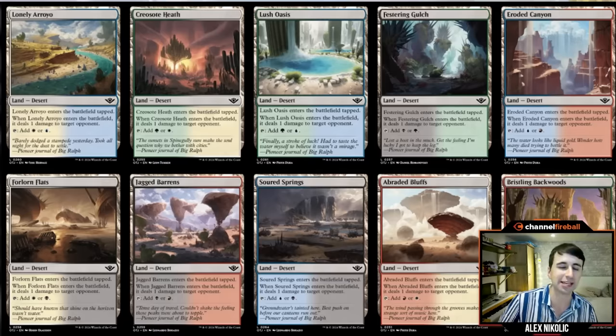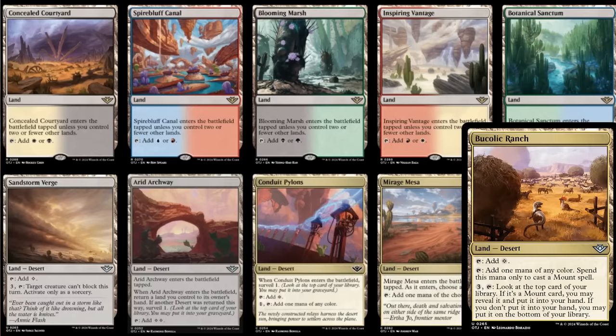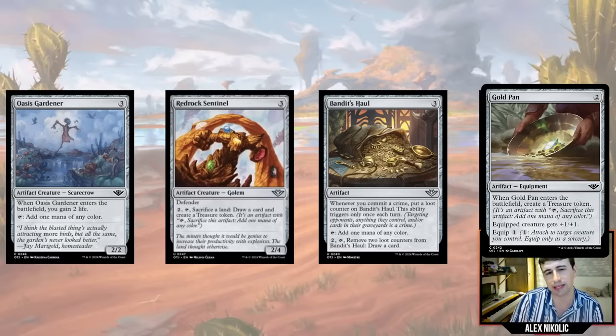That's not all the fixing we have. There's a cycle of rare dual lands that are pretty good. There are also a few lands at common like Conduit Pylons and Mirage Mesa that help fix your mana, or Pucolic Ranch if you're playing a deck with a lot of mounts. There's also some artifact fixing — Oasis Gardener is not bad. Red Rock Sentinel, Bandit's Hall, and Gold Pan are a little worse; I'd only play those if you had really good cards to splash and no other fixing.